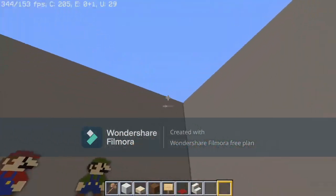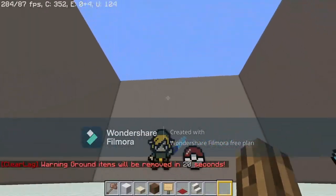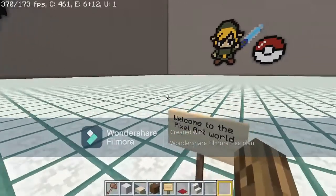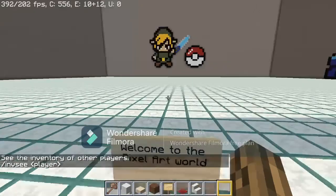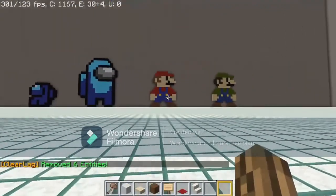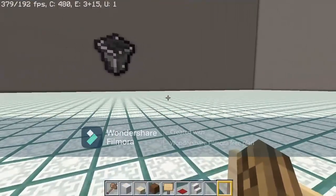For now we'll give you creative mode once you say in chat that you're at the pixel art area and need it. We'll monitor you to make sure you're not taking anything — we can do /invsee to look at a player's inventory. Right now we've got pixel arts like Among Us and baby Among Us, Mario and Luigi, Link, Pokémon, and a bucket.